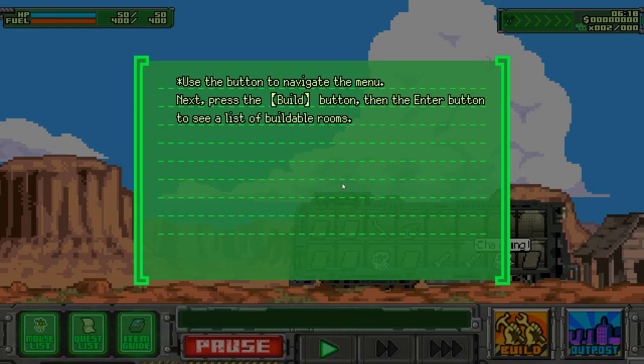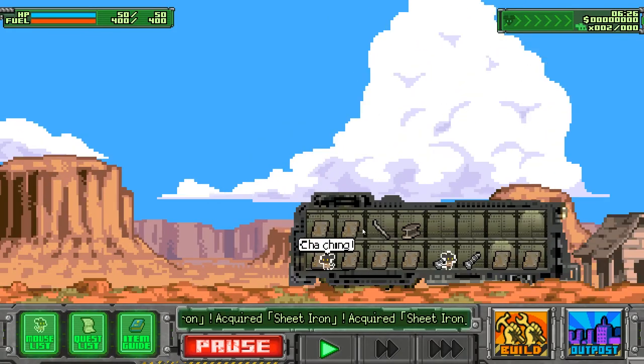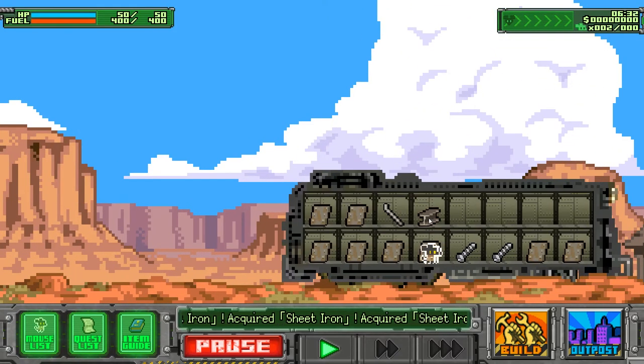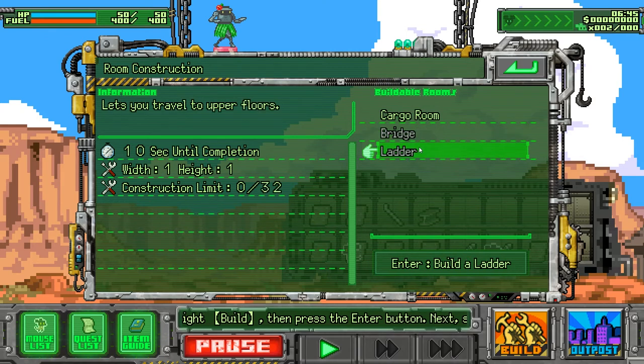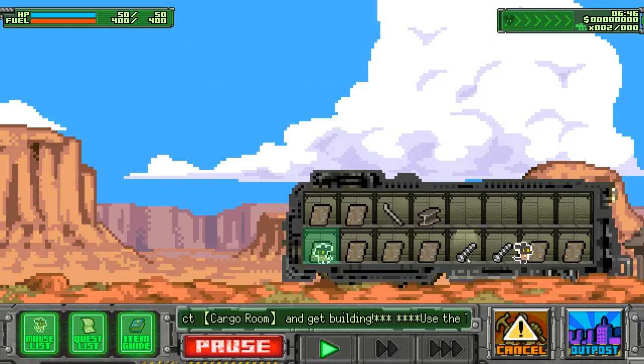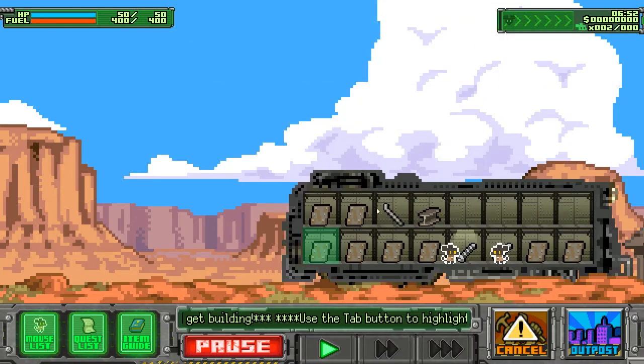Use the Navigation button to move. Next, try to build. I'll take a look around first. Pick up cargo room, try to build it. Can I collect the metals somehow? Can I order the mice to collect the metals? Build — cargo room, bridge, ladder. Let's build the cargo room first. And I'm guessing I can't go to the upper section because I don't have a ladder yet.